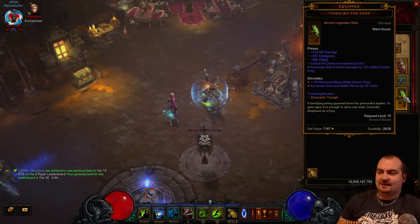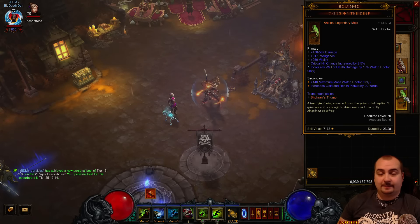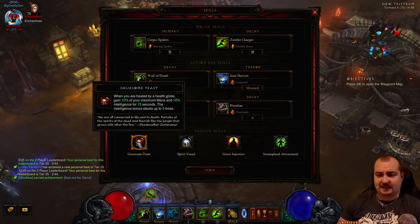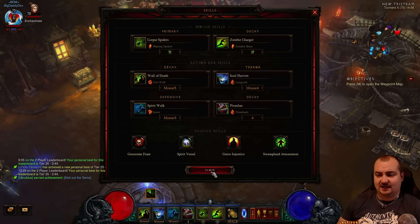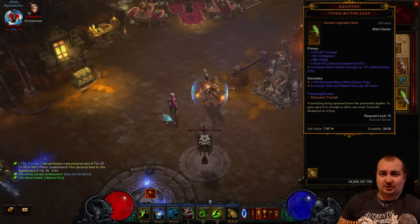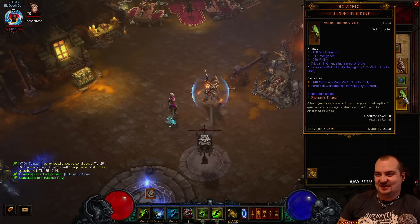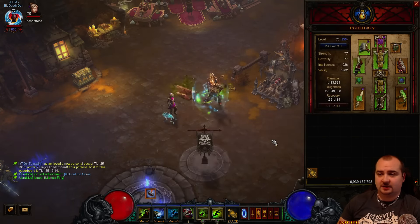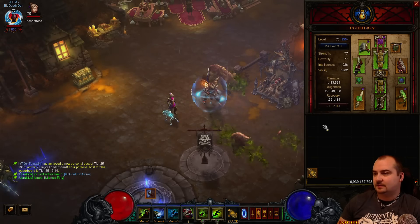For the Mojo, you want Thing of the Deep with Wall of Death damage. The main thing is the Pickup Radius. Our pickup radius with Grave Injustice and Swampland Attunement will pick up all our globes super quickly for Gruesome Feast. It is just completely OP to have this in this build - it makes things so much easier and powers you up so much quicker. Use Resource Cost Reduction, Crit, Wall of Death Damage. It also always rolls maximum mana, which helps with Zombie Charger.